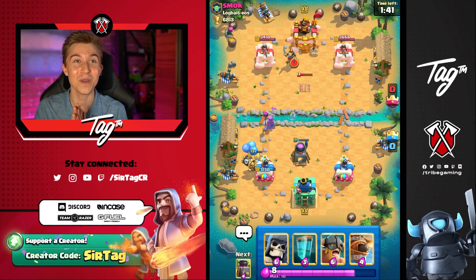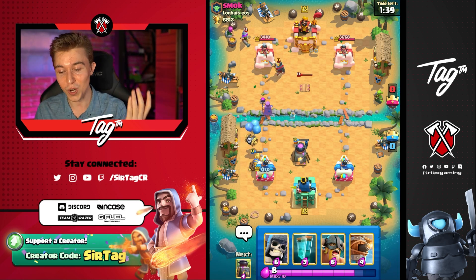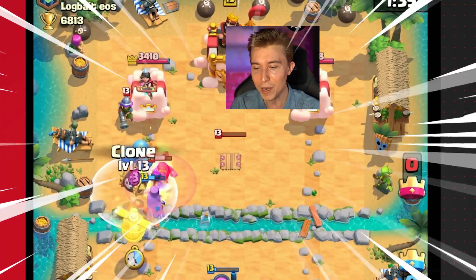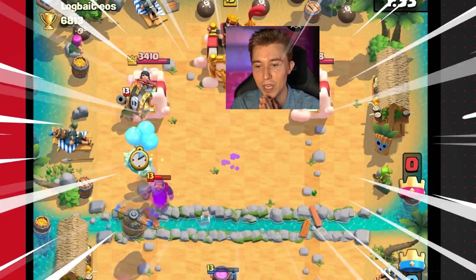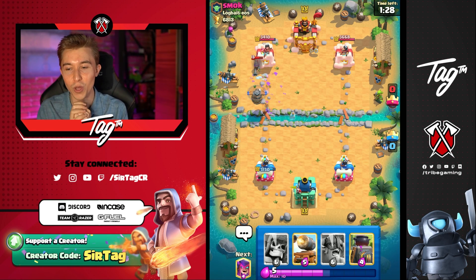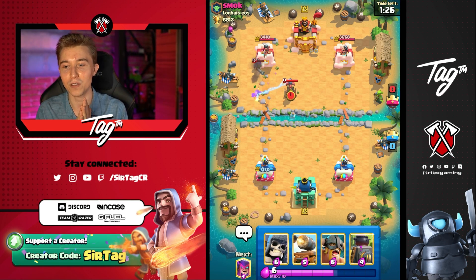He was trying to deceive me, and then he just flipped the script completely in the last possible second — it was pretty rude, not gonna lie. So I'm going to go for a Clone here — I think we're going to be able to get double Skeleton Barrel, on top of the Musketeer to finish it off. Get a little bit of extra tankage for the Flying Machine so it'll be able to stay alive longer and get extra value from the Tesla.